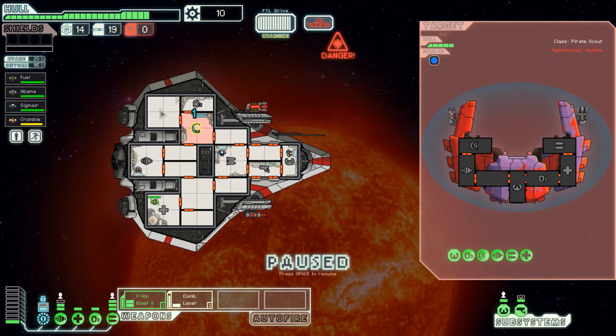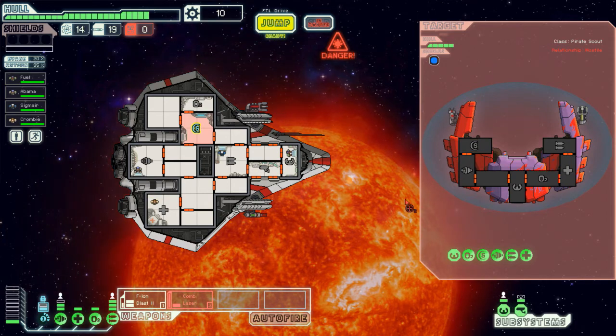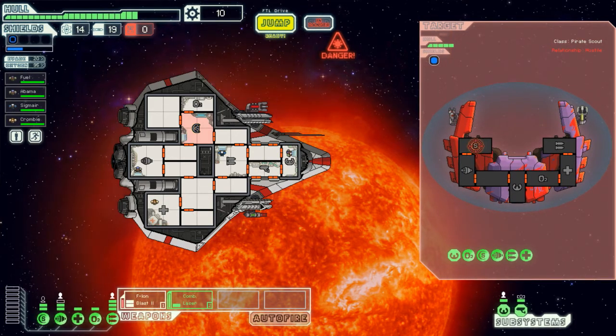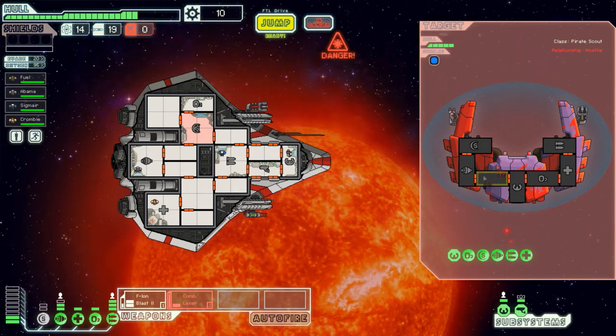Top ten strategy: take your shields off. The idea is take your shields off and it'll land in a room and you can just hope that it doesn't hit something important. But if it hits your shields, you're just kind of boned. Unfortunately, we're having some pretty nasty luck landing these shots.